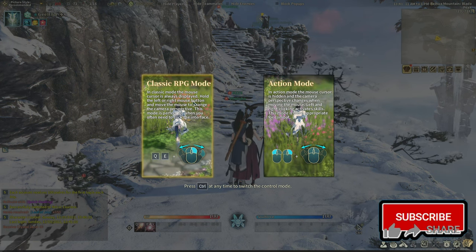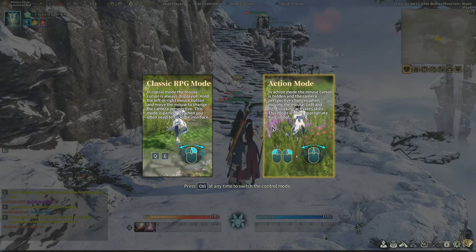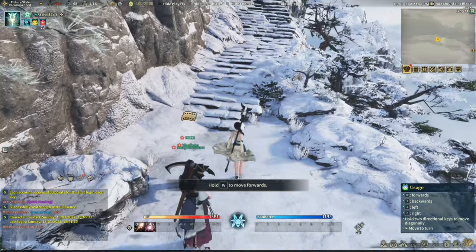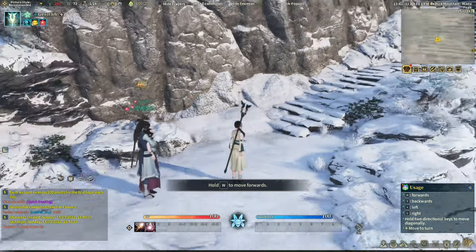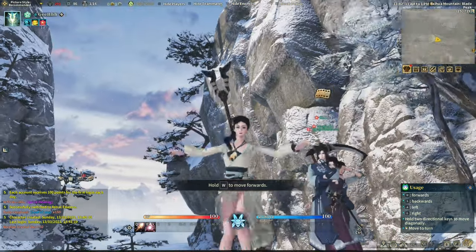Classic RPG mode, Q&A, or Action mode — we're gonna do action mode. Hold W to move forward; you can move with WASD. Can we jump? Yeah. Can we double jump? Okay, that's kind of disappointing. Usually in these kinds of MMORPGs you can double jump. I can't double jump.